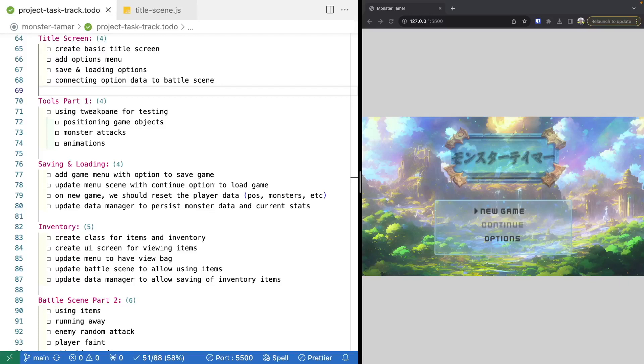Welcome back to Monster Tamer, a 2D Pokemon-like RPG created with Phaser 3. Previously, we worked on adding in our title scene, and we focused on adding in a new class for creating 9-slice game objects. If you missed the previous videos, there'll be links in the video description to the source code at this point, as well as complete source code for this video. There'll also be links to previous videos if you'd like to catch up.